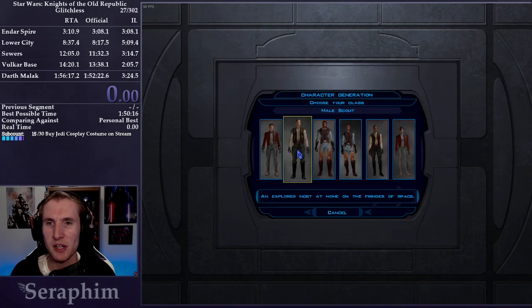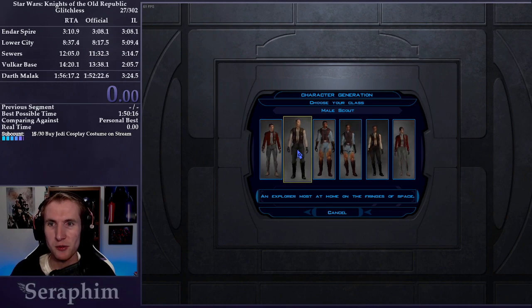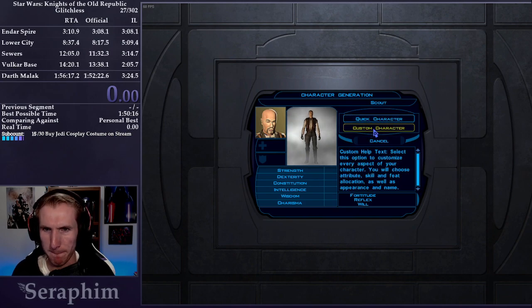This game draws influence on D&D characteristics, so we get to choose a class to start with. We're going to choose Scout. The gender doesn't matter. The Scout's main benefit is it helps with save throws — a little bit more defensively minded, so when enemies try to use abilities on us, we have a better chance of dodging them.